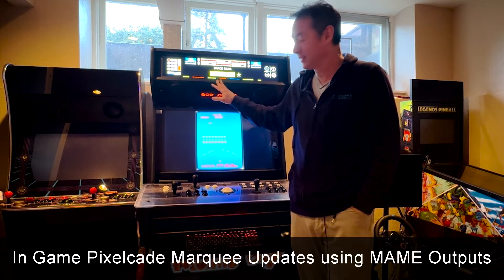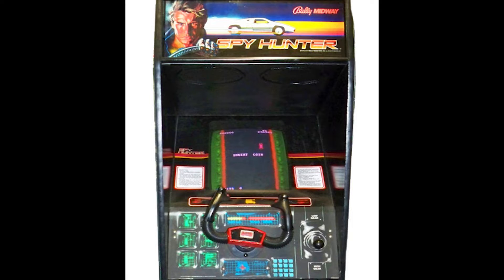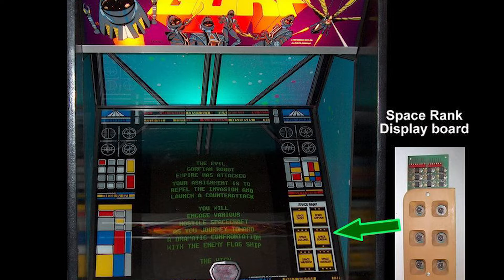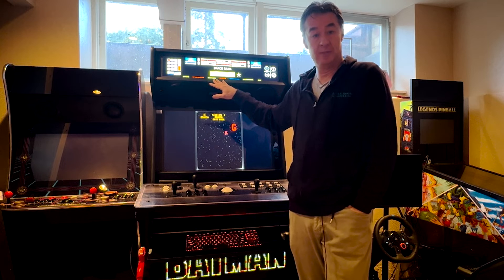So on certain classic games — actually just a few — certain games had extra LED lights or lamps that would light up when you reach certain parts in the game. For example, this is GORF, and GORF had these six different lamps that would correspond to your rank. The first level was Space Cadet. So by tapping into MAME outputs, we can do something cool on PixelCade.